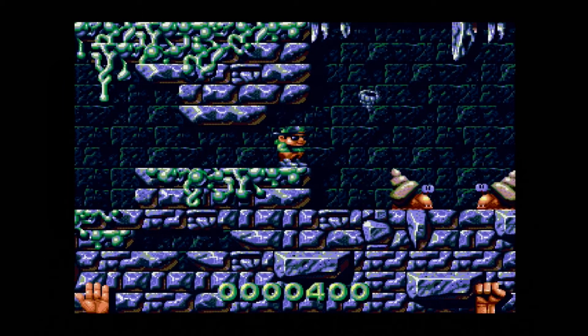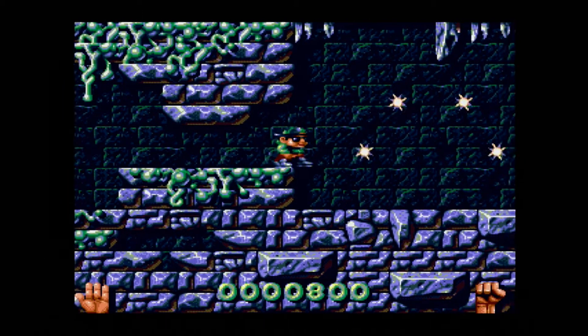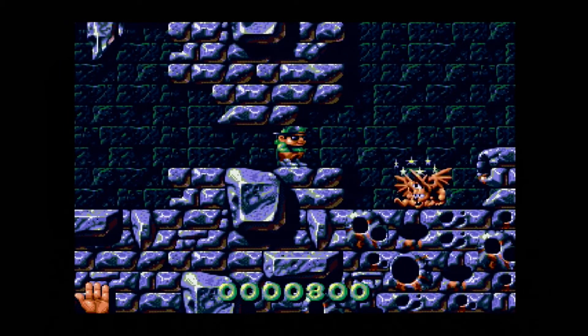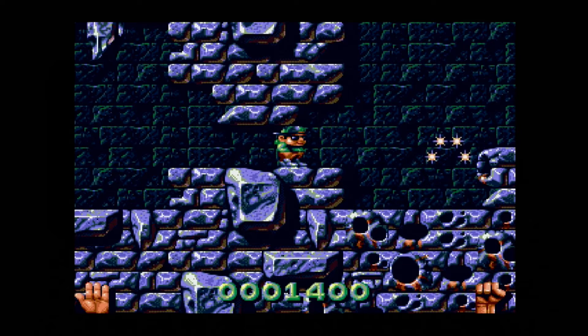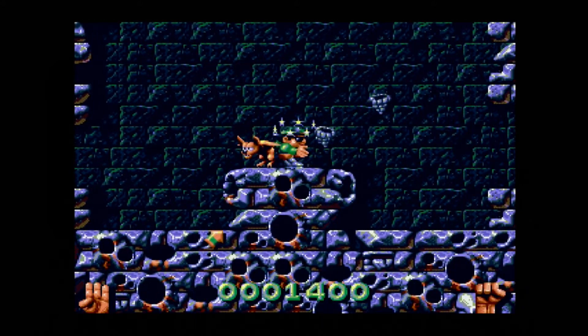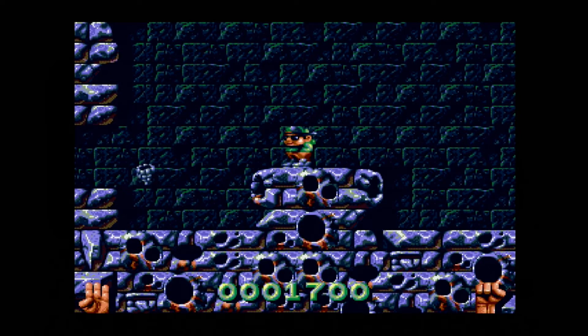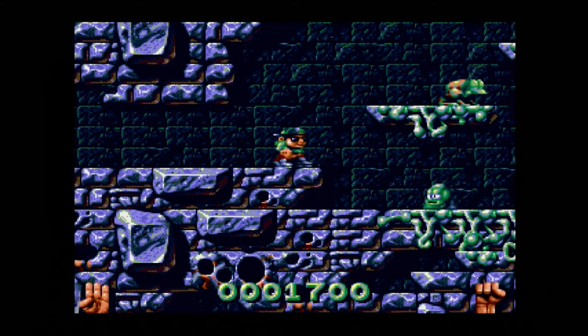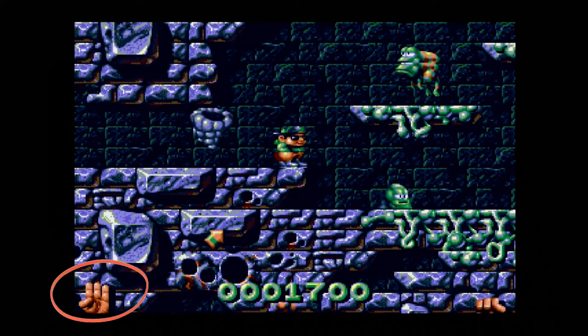You play as a little kid who has trousers with magic pockets that can infinitely store all his toys. The creatures inside take all his toys, and he goes on a mission to claim them back. It's a platform game where you must defeat any creatures that stand in your way. There are four levels: the caves, jungle, river, and mountains.